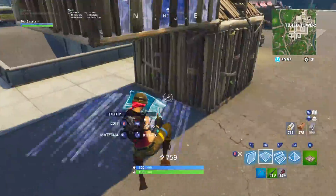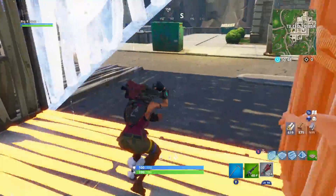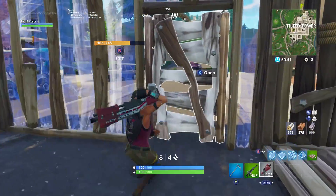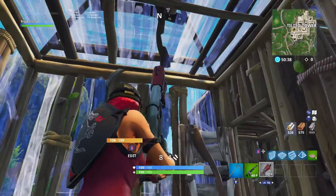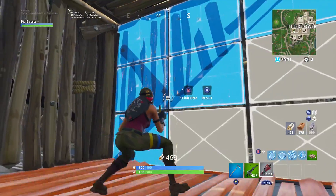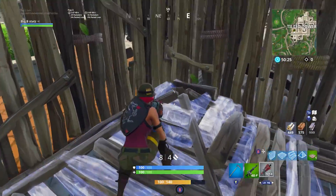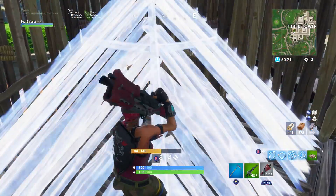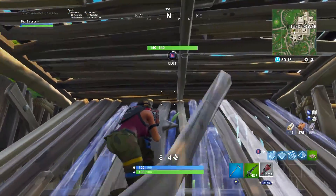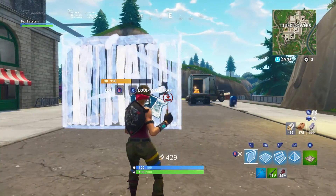If things are going crazy and a full team is shooting at you, try to use this scrim strat, as I like to call it. You're making these tunnels that you'll see a lot of scrim players do — if you've ever watched the Fall Skirmish or any other Fortnite tournaments, you'll see a lot of players do this. I've played a lot of scrim games and this is a very good technique because you need cover everywhere and you need to confuse the player. You might not see this in a public game often, but if things get crazy and you're getting shot at a lot, that technique will confuse your opponent.